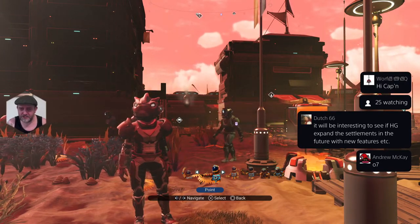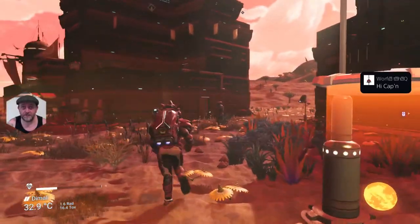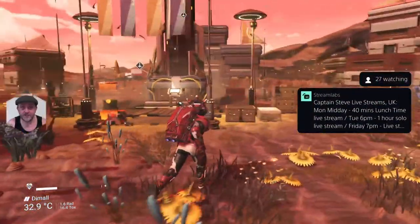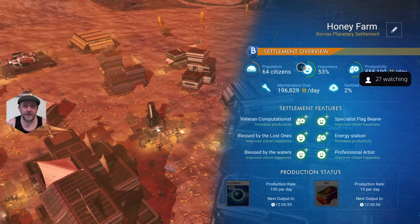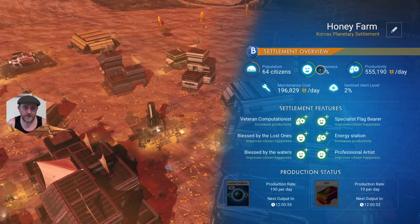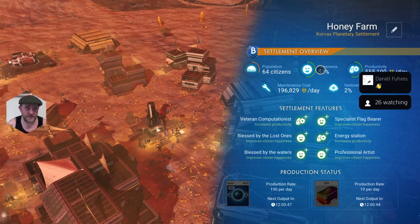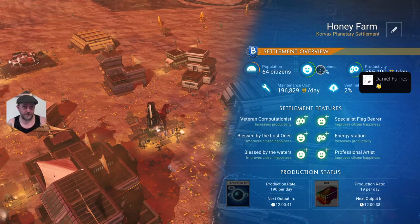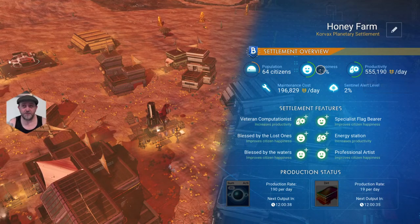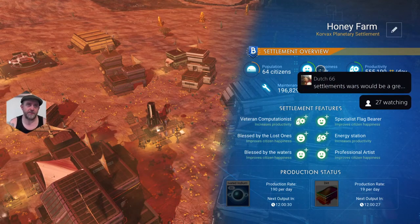It would be interesting to see if Hello Games expand the settlements in future with new features. It would be nice if some of these guys - when you hit up the center console it tells you happiness and productivity - it'd be nice if they gave you little missions to get that all the way up to 100%. Maybe they want a stasis device or something. That would encourage people to get the blueprints for stasis devices and maybe tie it to higher blueprints like fusion igniters.